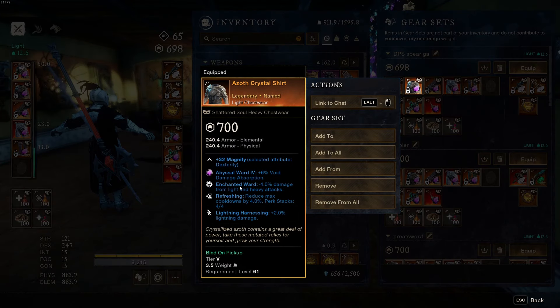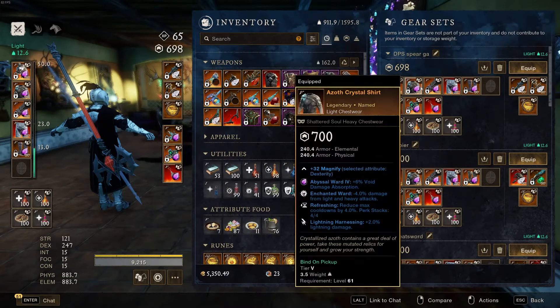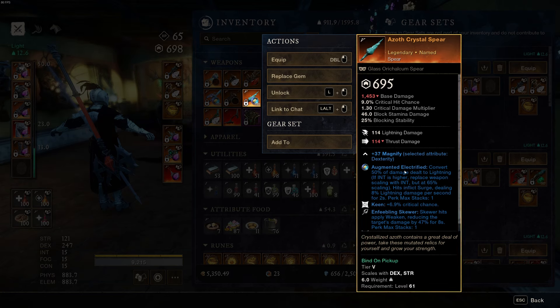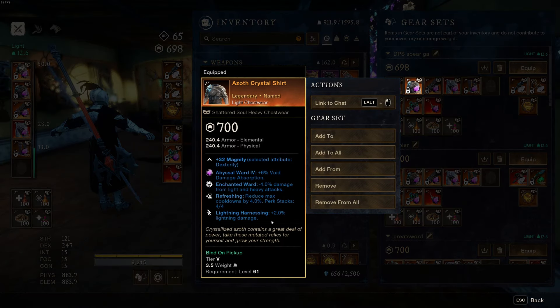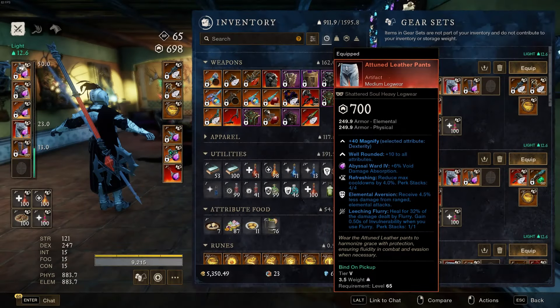On the chest piece I have Enchanted Ward and Refreshing. If you want to spec your clothing pieces with a harnessing — fire, lightning, or whatever the dungeon calls for — if you're going up against Ancients, Lightning Harnessing is really good. You can put that on your gear. If you do, you'll also need a spear with Augmented Electrified and a runeglass or topaz in it so you're doing lightning damage, and then the Harnessing perk will buff that lightning damage.